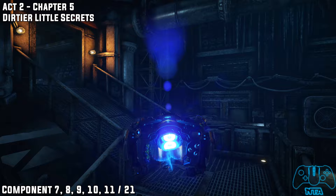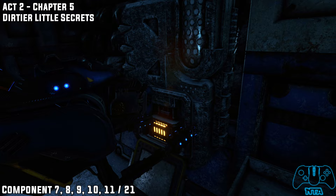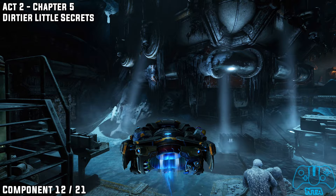Once you have figured out a way to get rid of the mist down below, enter the misty area, go right, head up this hallway, and then go through this building. Once inside you will find the next set of components and then another collectible.